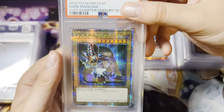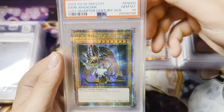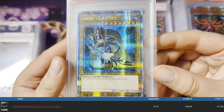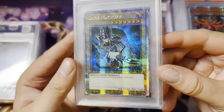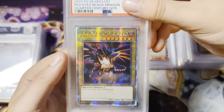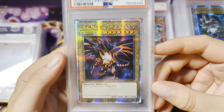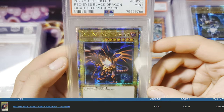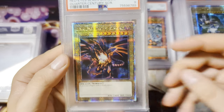Dark Magician, Quarter Century Secret Rare — are we getting a Gem Mint 10? Yes! Nice, I will take that. I should have a Red Eyes in there as well, so maybe we might get a 10 there as well, but we shall see. And we got a 9 — I'll take that. It's not so bad of a grade, it's a Mint 9 at least.